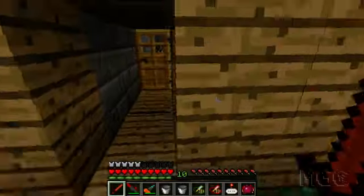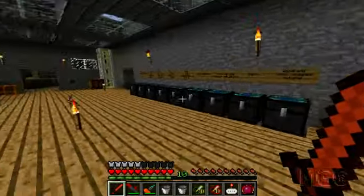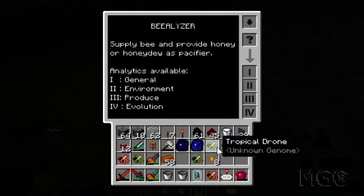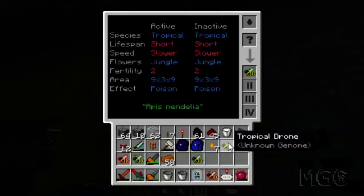I'm gonna borrow a few of these honeydrops and grab my Beelizer. Remember I made that from the previous episode. And I can finally analyze some of my bees - I can learn a bit more about them. There it is. Let's have a look at the Beelizer. Let's start off with our Tropical Drone. Give it a honeydrop. Apis Mandela - not sure what that means. Flowers: Jungle. Fertility 2 - that basically means it will give off two offspring when it dies, so one drone and one princess. The speed is slower, lifespan is short, species: Tropical. So this is a purebred tropical drone.